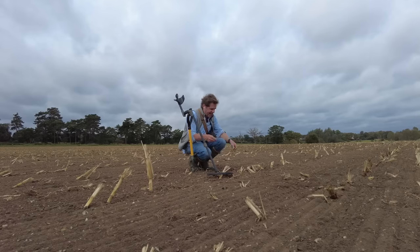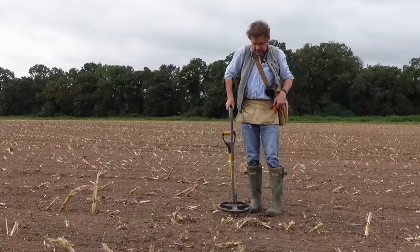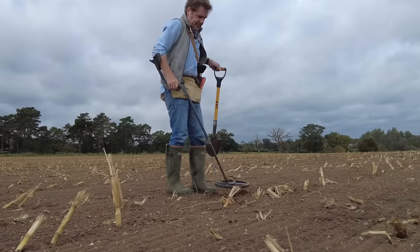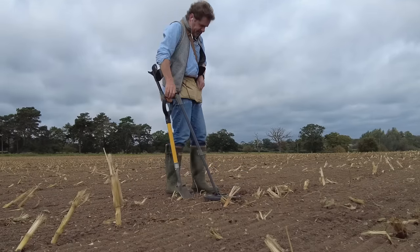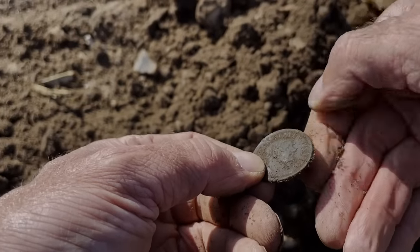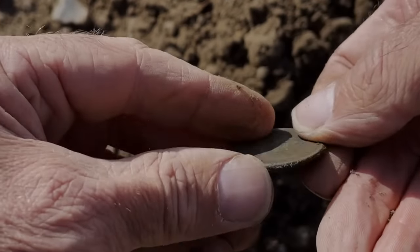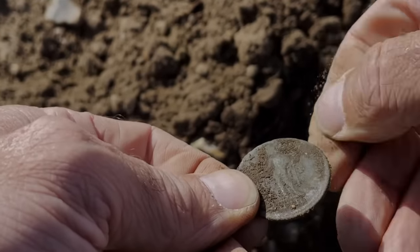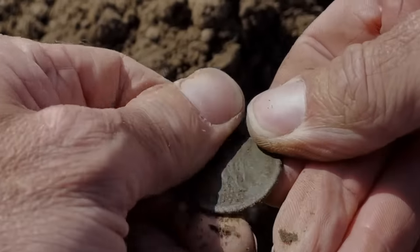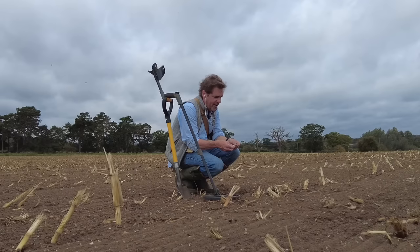But look at this one — you're not going to miss this. It's a Follis. It's a Follis of Maximianus. I know that because it is absolutely plain as the eye can see. It's got him on one side and there'll be Genio on the other — G-E-N-I-O. And even the mint will be fairly clear. That's just an absolutely lovely coin. It would have been silvered at one point and you can sort of see where it has been silvered. IMP Maximianus — my God, that is just worth coming out for. A lovely coin in amazing condition.